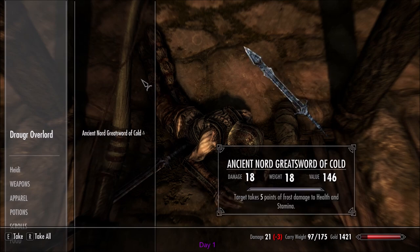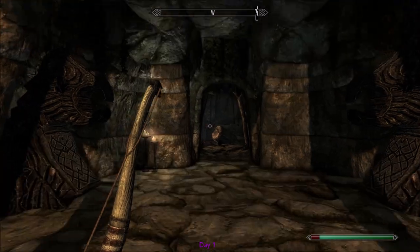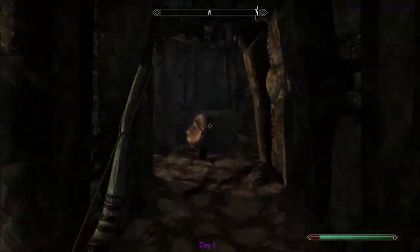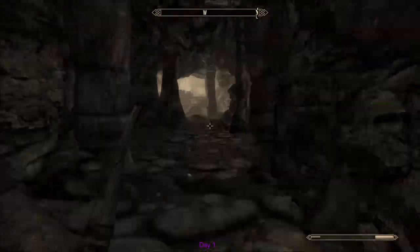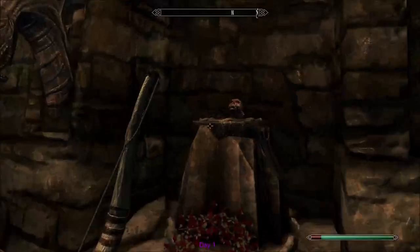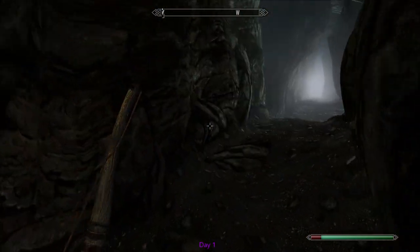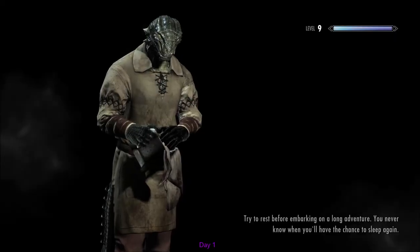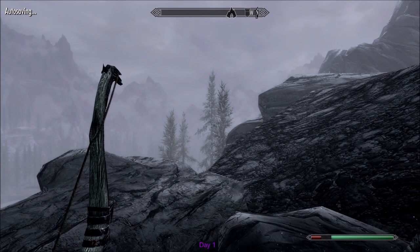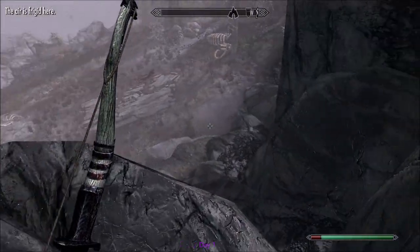We go ahead and take our stuff — I'm gonna take that so I can disenchant it later for some easy levels. We steal this offering to whatever deity that was and exit. We've made it through Bleak Falls Barrow before we even talk to the Jarl. And guess what? It's still day one — it's late afternoon on day one, but it's still day one.